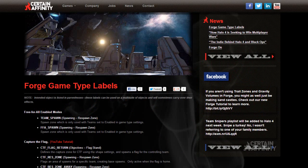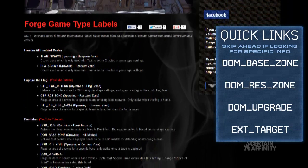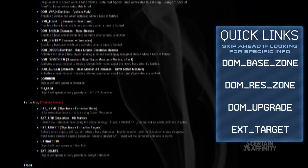Certain Affinity welcomes you to another Forge tutorial. In this video we'll be discussing game type labels. We've posted an article over on our website which has definitions for all the game type labels as a reference tool for forgers. The link for that is in the description below. Additionally, we want to take a chance to answer some common questions about some of the labels.